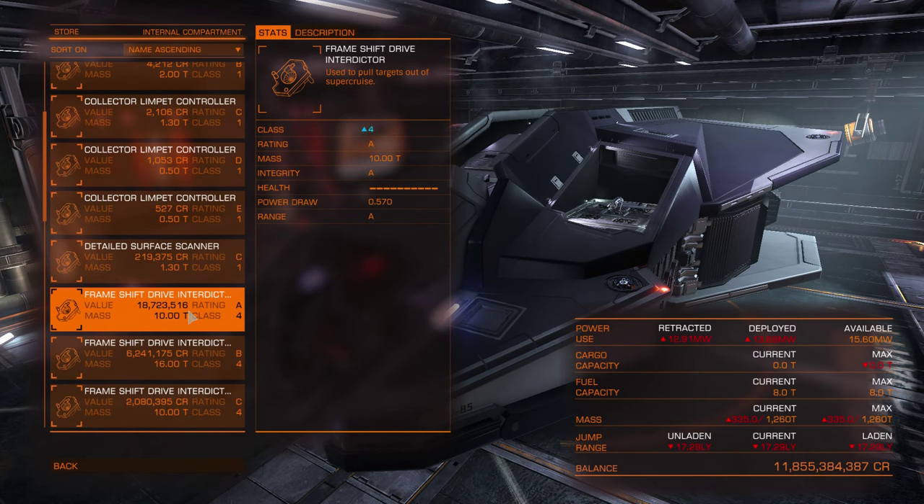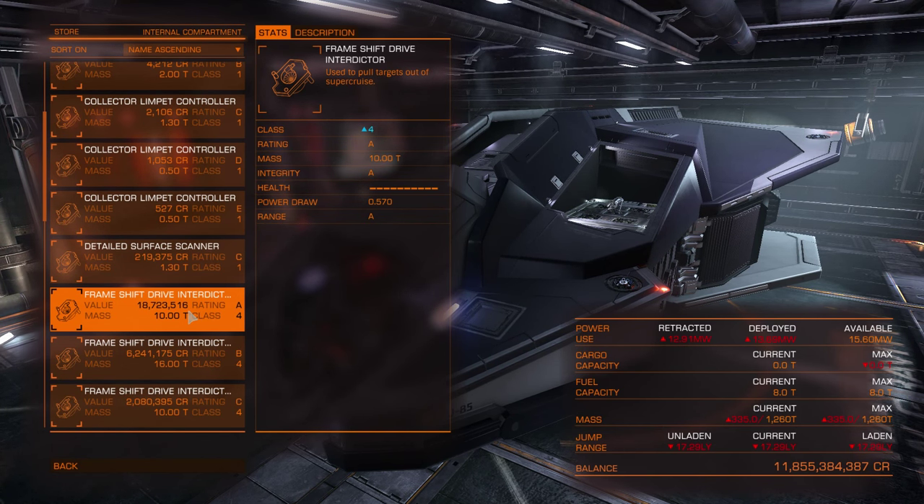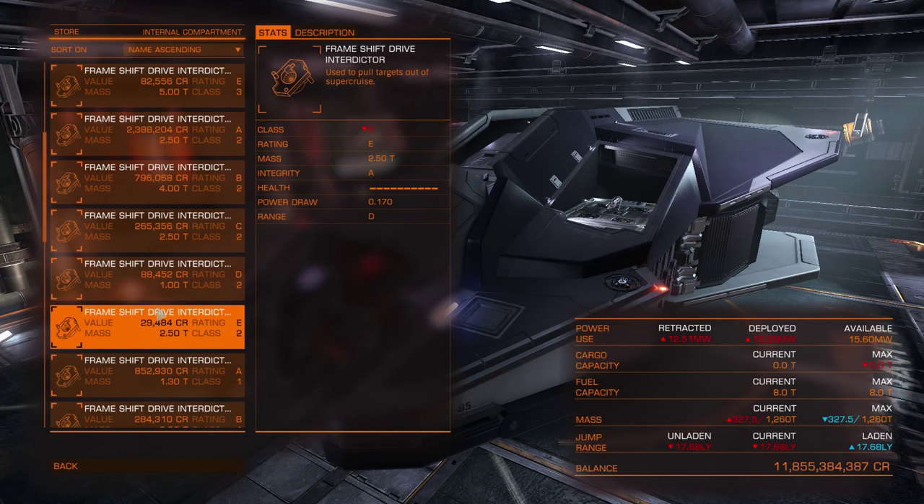The frame shift drive interdictor is used to interdict ships in supercruise. Assign it to your fire groups, get behind the target — you need to be behind it, you can't interdict from anywhere — and if you are in range you will start the interdiction sequence. You can bring any ship out of supercruise, and the same way other ships can bring your ship out of supercruise.